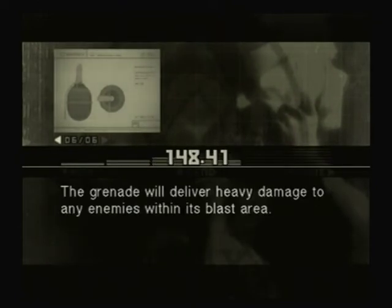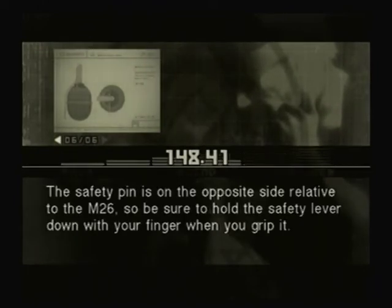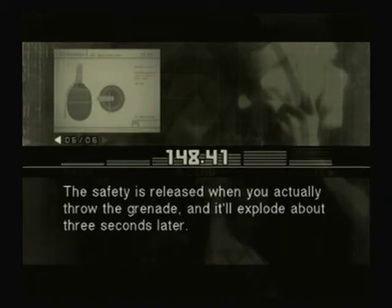The grenade will deliver heavy damage to any enemies within its blast area. The safety pin is on the opposite side relative to the M26, so be sure to hold the safety lever down with your finger when you grip it. The safety is released when you actually throw the grenade, and it'll explode about three seconds later.